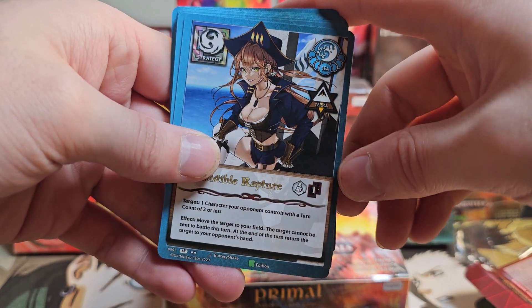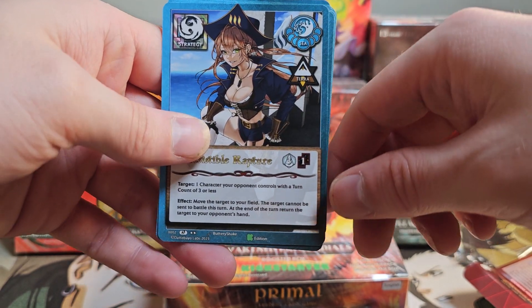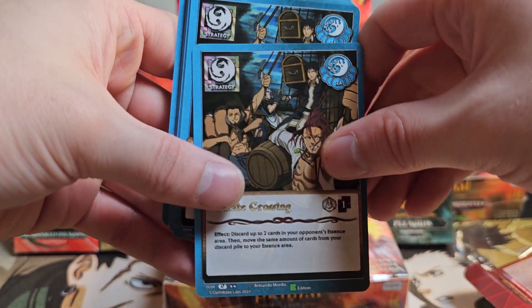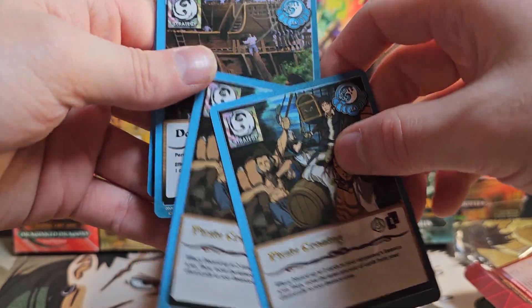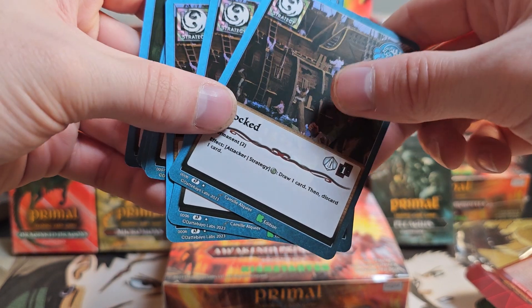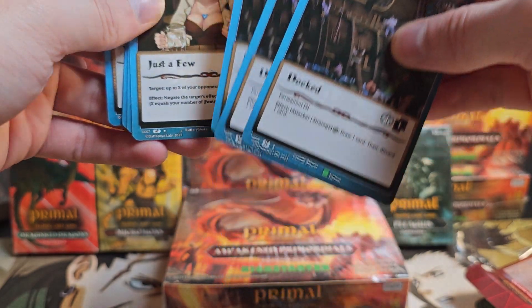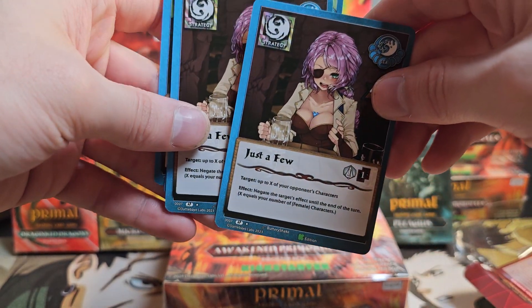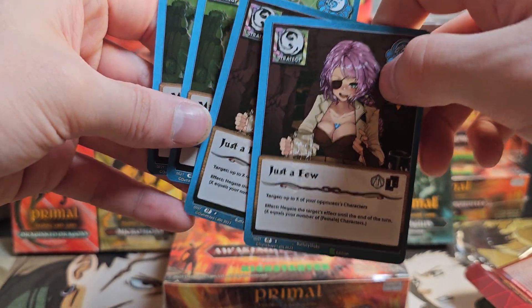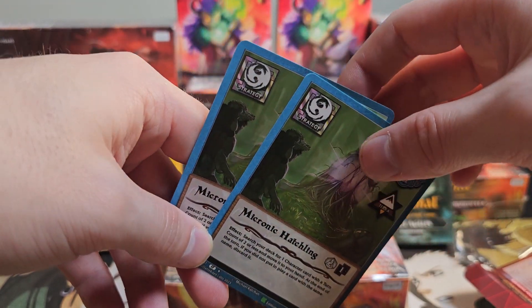Irresistible Rapture is an insanely good card. I would put it in any deck that runs either of these elements. Doct is fine, it's okay — I wouldn't say it's that good. It's a zero cost, really. This card's very funny, it's okay — I think two-ofs appropriate. I don't know how I feel about this card, it's kinda mid. But anyway, that was it.